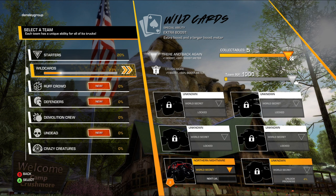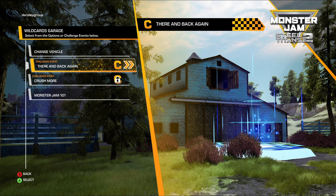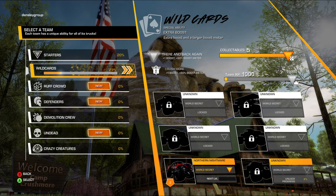Next to where it says collectibles you see another triangle referring to challenge events in the garage — for example, 'There and Back Again' in Crushmore. These are challenging races, but once you complete them you get bonuses. Completing 'There and Back Again' gives you an extra boost on Wild Cards plus a 50% extra boost meter, and completing the Crushmore challenge gives another boost plus 50% more boost meter.